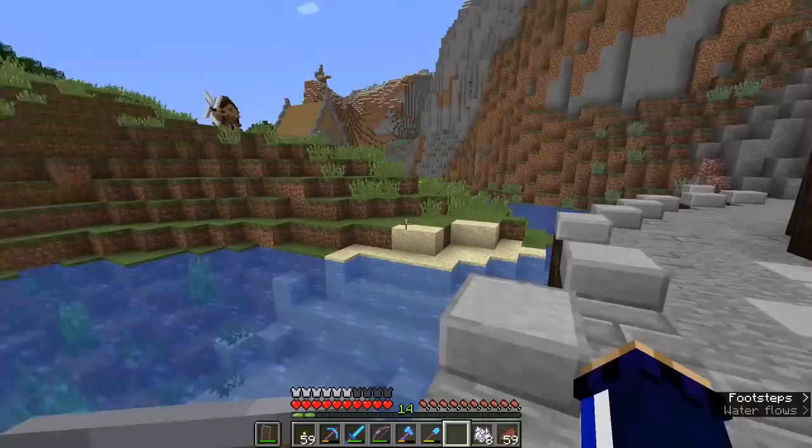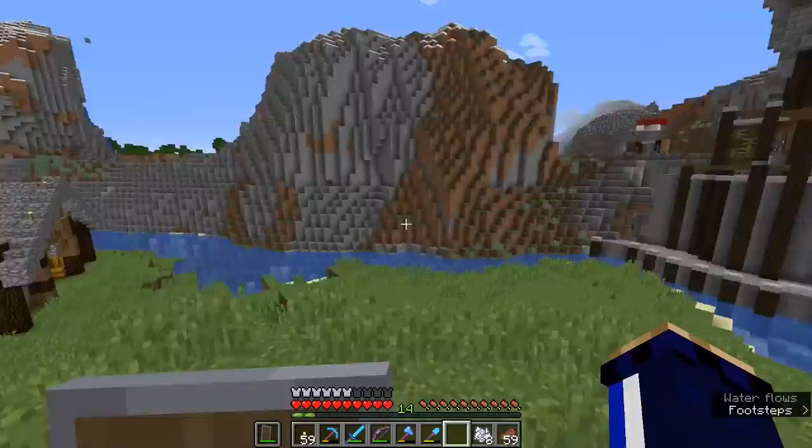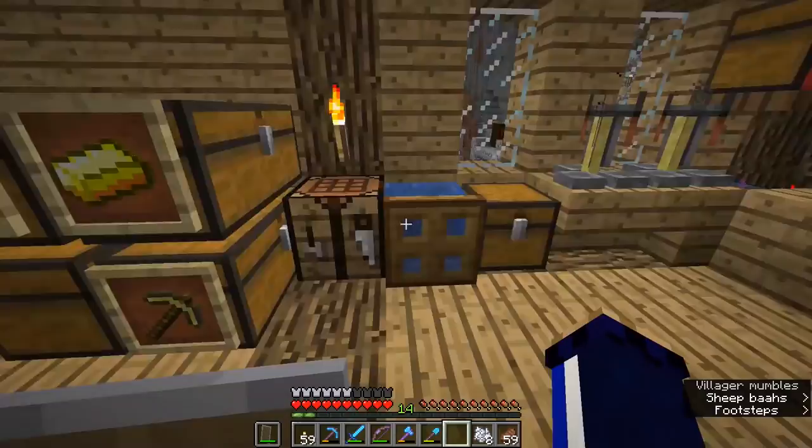I figured I'd show you that at the top of this episode because we're not really going to be spending much time here at the base at all. We are going to go on a trip today to locate our first ocean monument. I've actually seen a couple of them while flying around the world, but I haven't been tempted to stop because I want to do this the legit way and use the ocean explorer map that we traded from a cartographer several episodes ago — in fact, the cartographer from the original village I discovered.